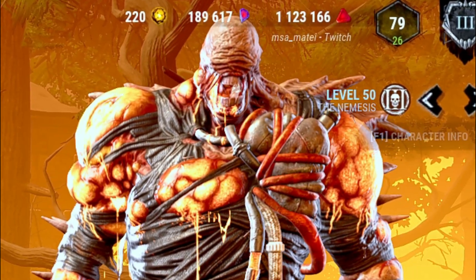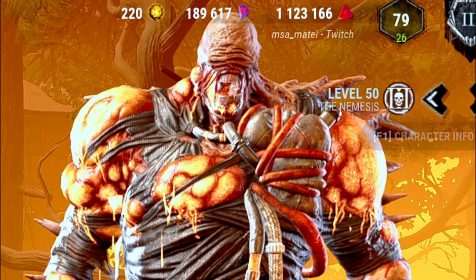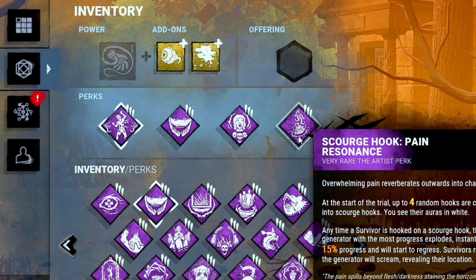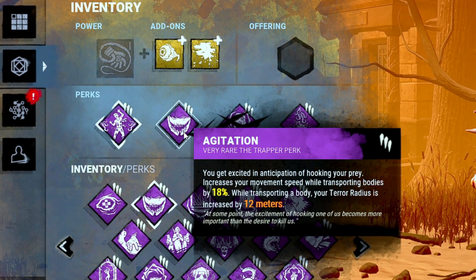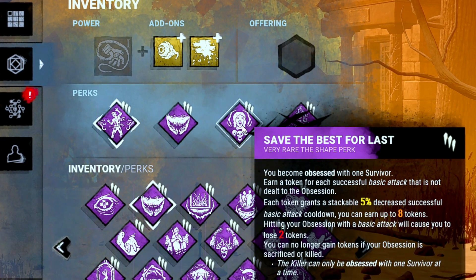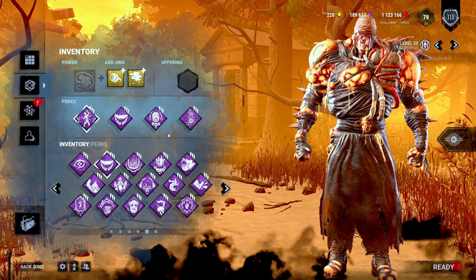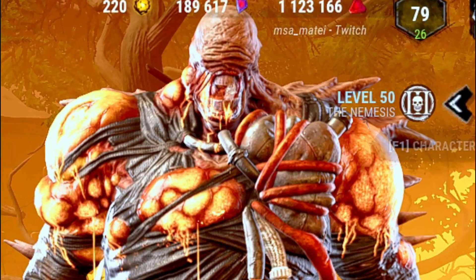Yo, how's it going everyone, Matei here. Today we are going to be playing some Nemesis and I'm going to be showing you guys a pretty powerful perk combination that you can rock on this killer. Basically the perks are Scourge Hook: Gift of Pain in combination with Scourge Hook: Pain Resonance for slowdowns, plus Agitation to reach those hooks, and Save the Best for Last to down survivors very quickly.